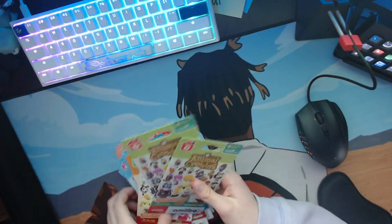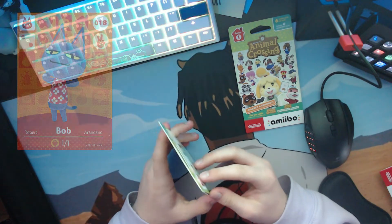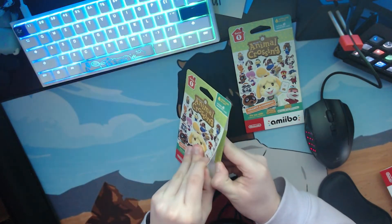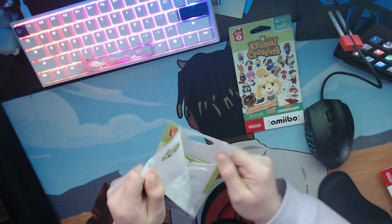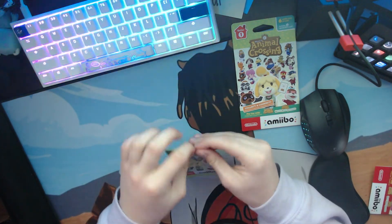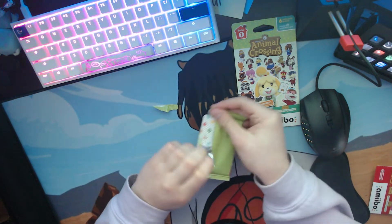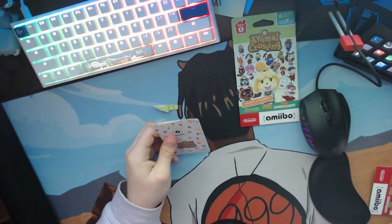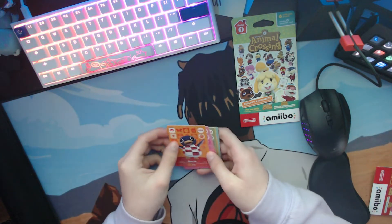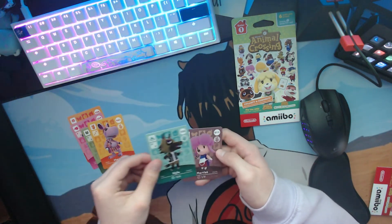Let's start with Series One just to go in order. We have two Series One packs. The ones I want are Bob, Fauna, Phil, Bill, Diana, Rolf, and Molly. Let's open this first one — okay I've not done this since 2016. Got the pack open. Let's open it from the back so we can have some suspense not knowing who it is. Okay, we got our amiibo — starting from the front — oh my god, we got Rolf already!